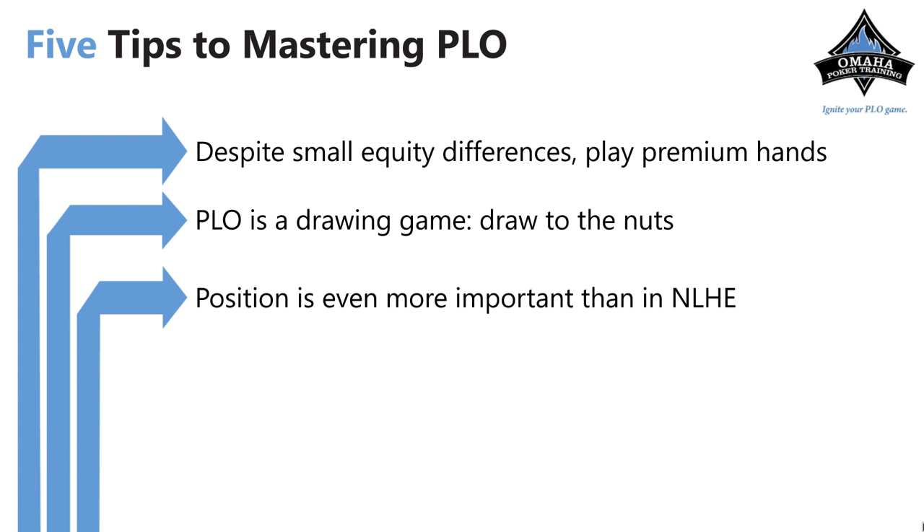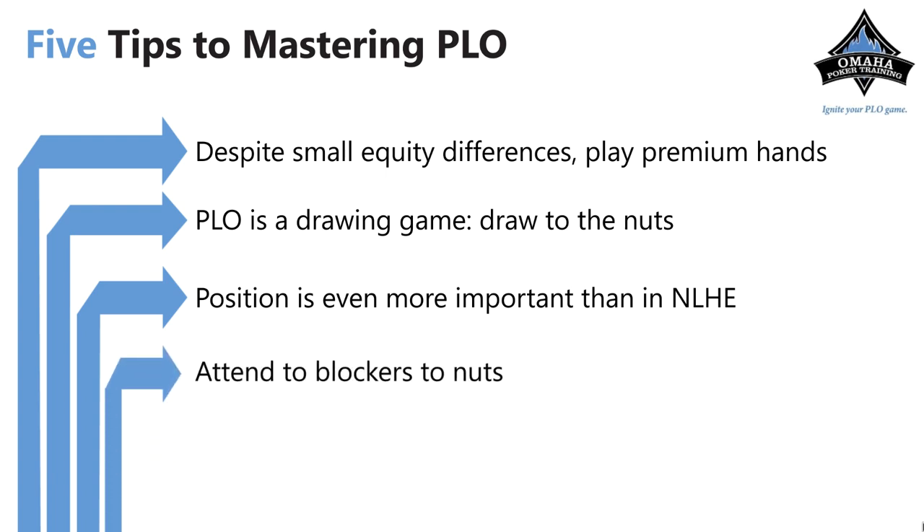Position is very important — it's even more important than in no-limit hold'em. You get all the information from all the other players. You also want to pay attention when you have blockers to the nuts, because this makes it very hard for the other players to continue. If you have the ace of hearts on a three-heart board, it's very hard for them to play a guessing game, because if you have the ace of hearts you have three other cards with it — that's a pretty good percentage that you have another heart.